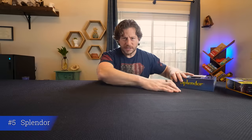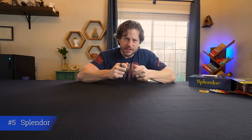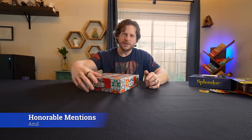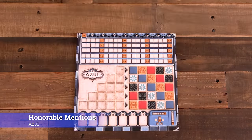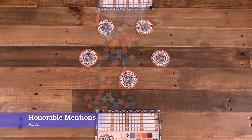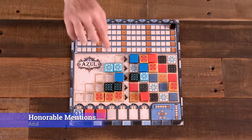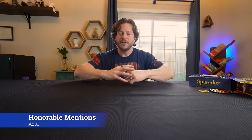I love Splendor. If you like this game and want another game where you get to feel nice tiles, I also recommend Azul. Azul is another quick and easy game to learn — going for points based on how you set up your rows while collecting tiles. It's a set-collection tile game, really pretty, fun, and abstract strategy. I highly recommend it as well. And that's my number five on the list.